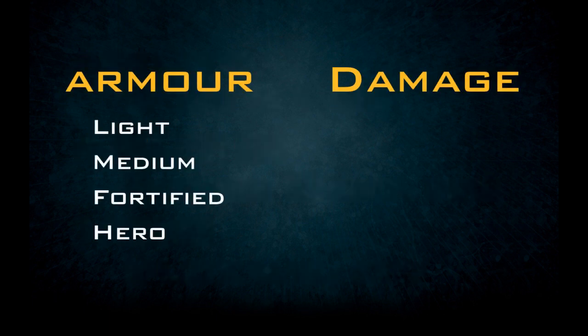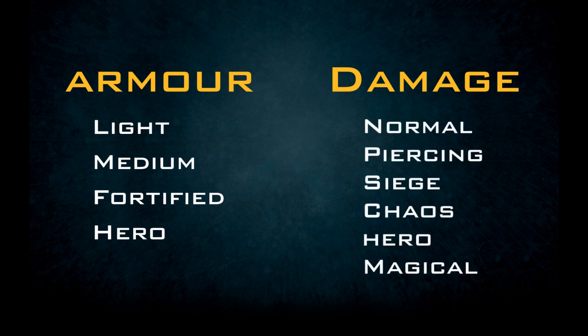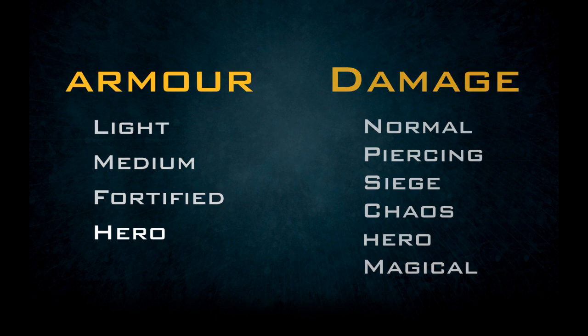The armor types are Light, Medium, Heavy, Fortified, and Hero Armor. The damage types are Normal, Piercing, Siege, Chaos, Hero, and Magic Damage. Each armor type interacts with the damage sources in unique ways, but for this video we're only going to concern ourselves with Hero Armor.